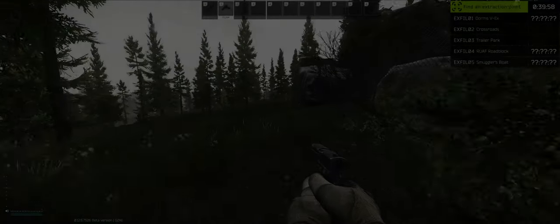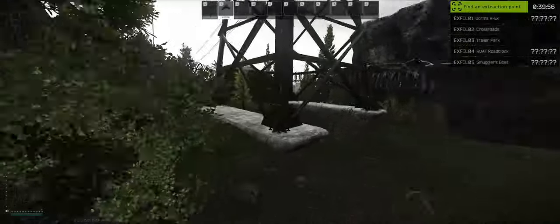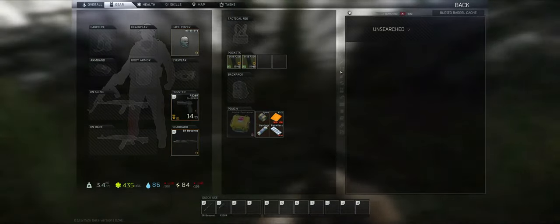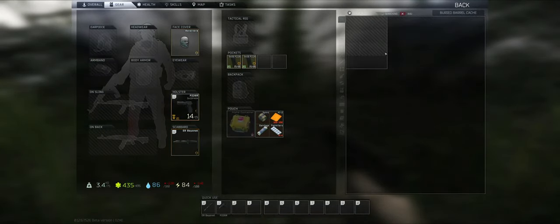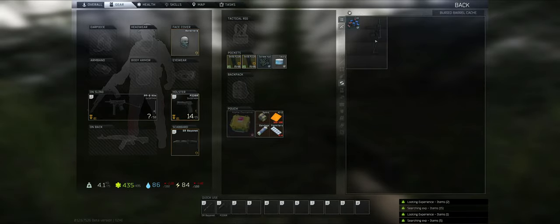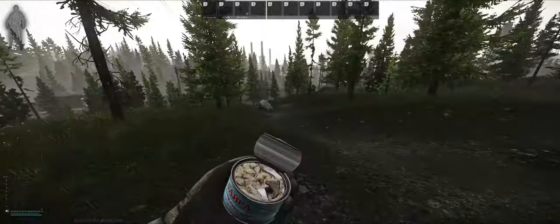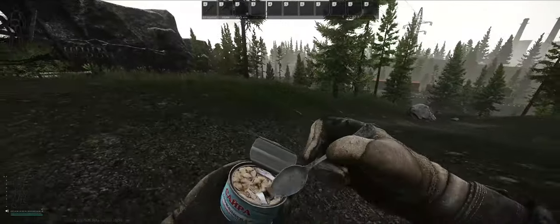Anyway, let's move into our next raid - another PMC raid. Nice, let's check the stash quickly. And a gun - that's nice. Let's eat the food immediately and move towards our next stash.